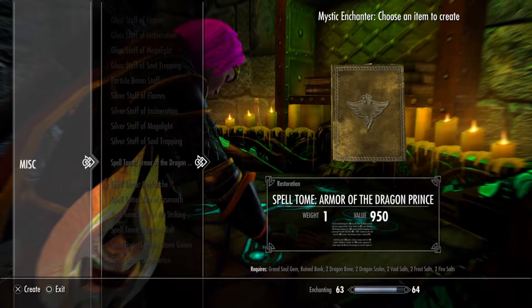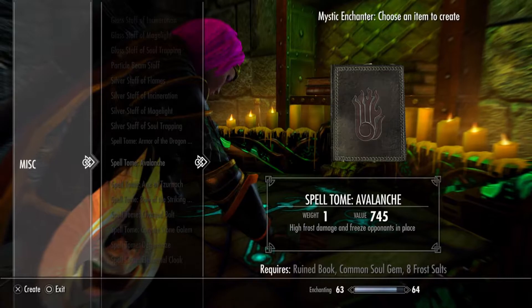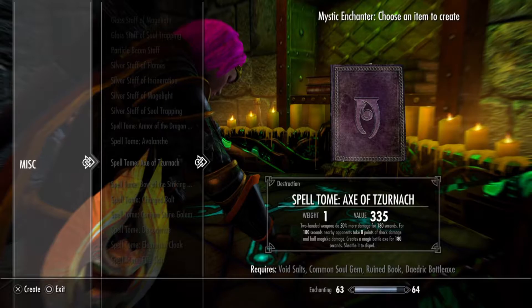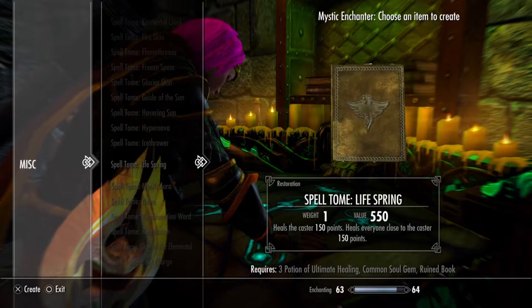All of the recipes for the Spell Tomes basically need at least some form of Soul Gem and a Ruin Book — they all follow that same principle. It's only when you get to a couple of different items where things will be a little bit different. For example, this one needs a Common Soul Gem and a Ruin Book like the others, but it also requires a Daedric Battle Axe and a Forged Solace. So there will be slight variations. There are about 28 or 29 spells in here, a nice fair amount.